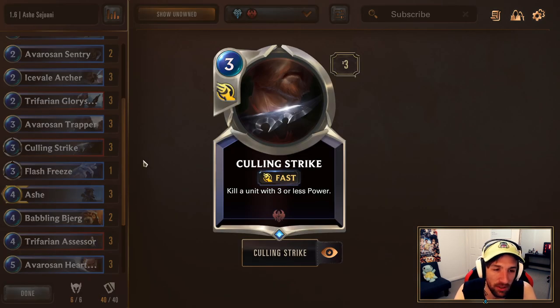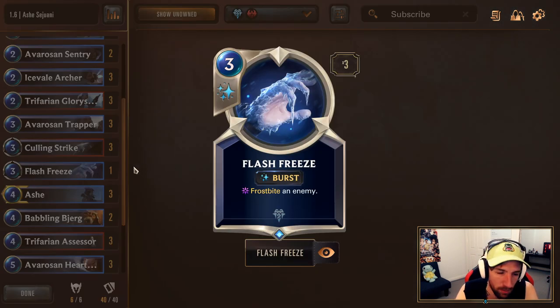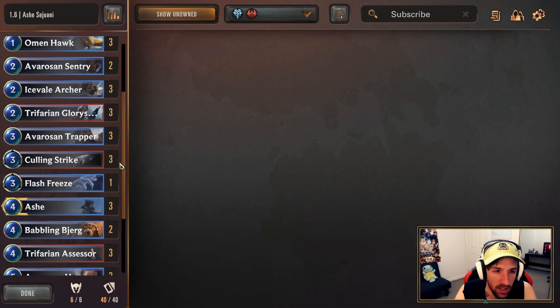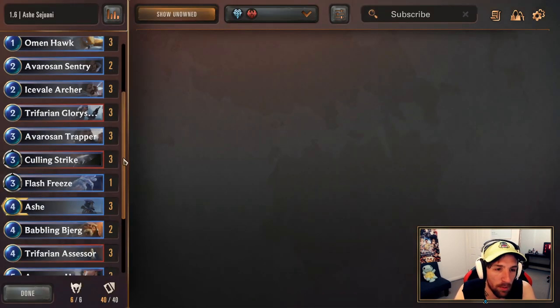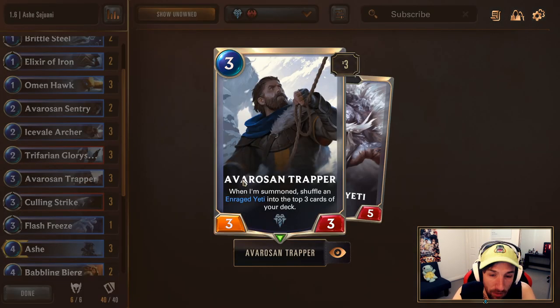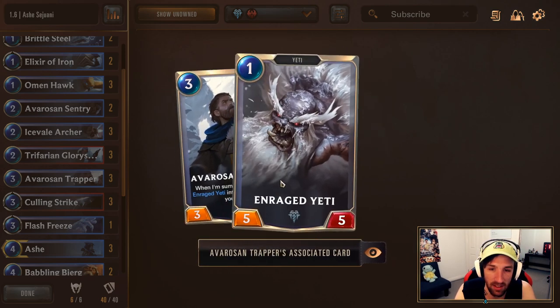Three times Calling Strike is hitting lots of great targets right now. It goes along really well with burst speed Frostbite cards, which grants zero power to your opponent's units. So Calling Strike is extremely insane. Outside of the fact that it combos with Frostbite, you're hitting a lot of great targets — Twisted Fate, Swain, and Ezreal are the first ones that come to mind, which are pretty popular in the metagame. Three times Avarosian Trapper: this card is extremely strong. It's one of the go-to cards to look for in your mulligan.